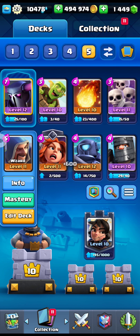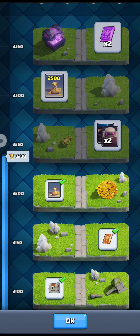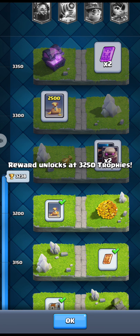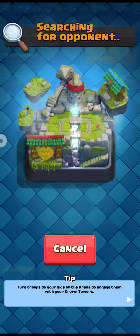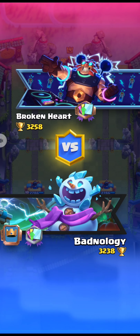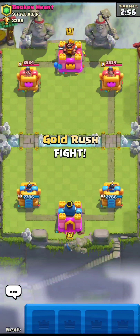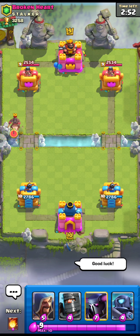Let's go for a battle and see the power of the level 11 Wizard. If we win one more battle we will reach 3,250 trophies, so let's go for it. We got 'Broken Heart' as our opponent — let's wish him good luck.